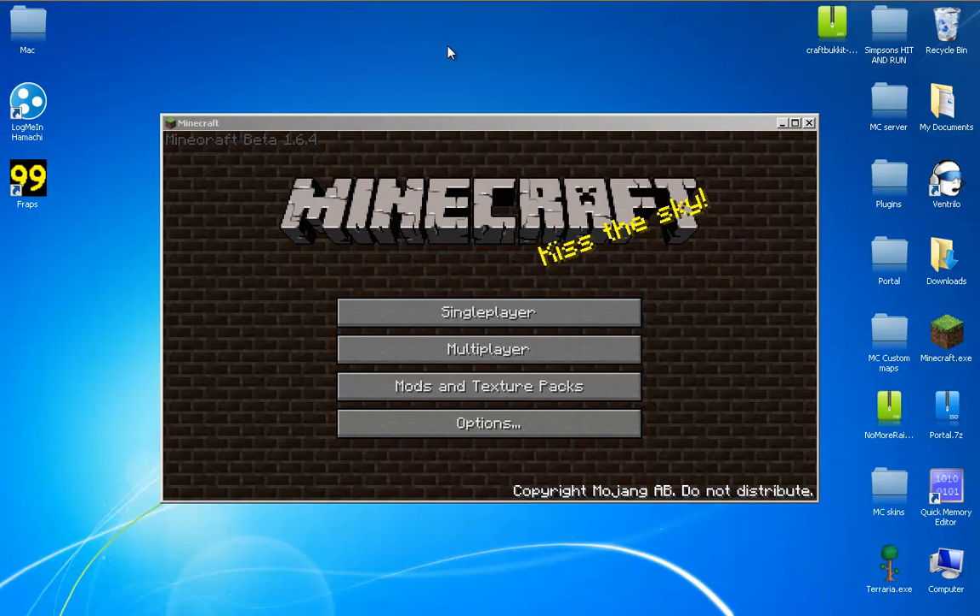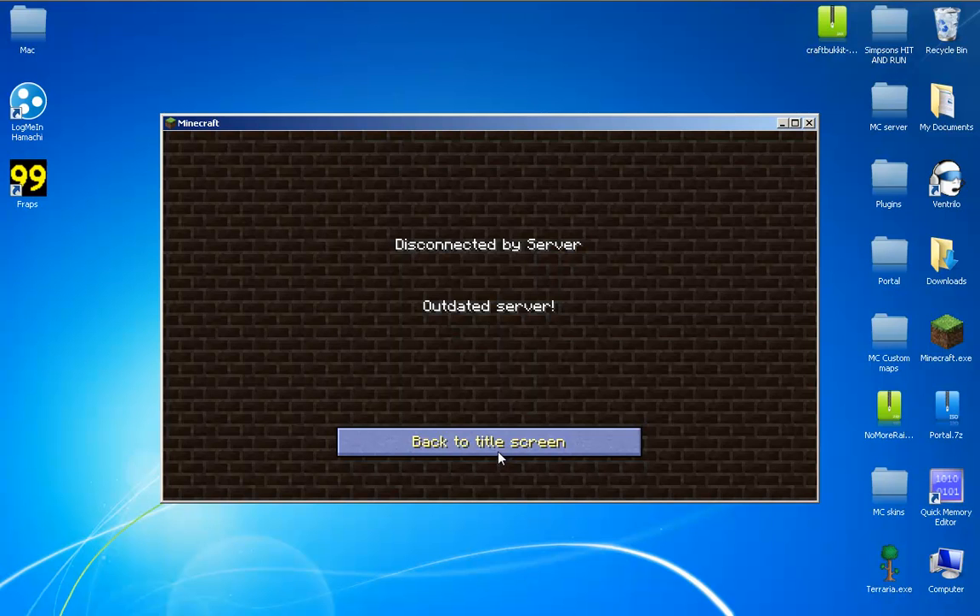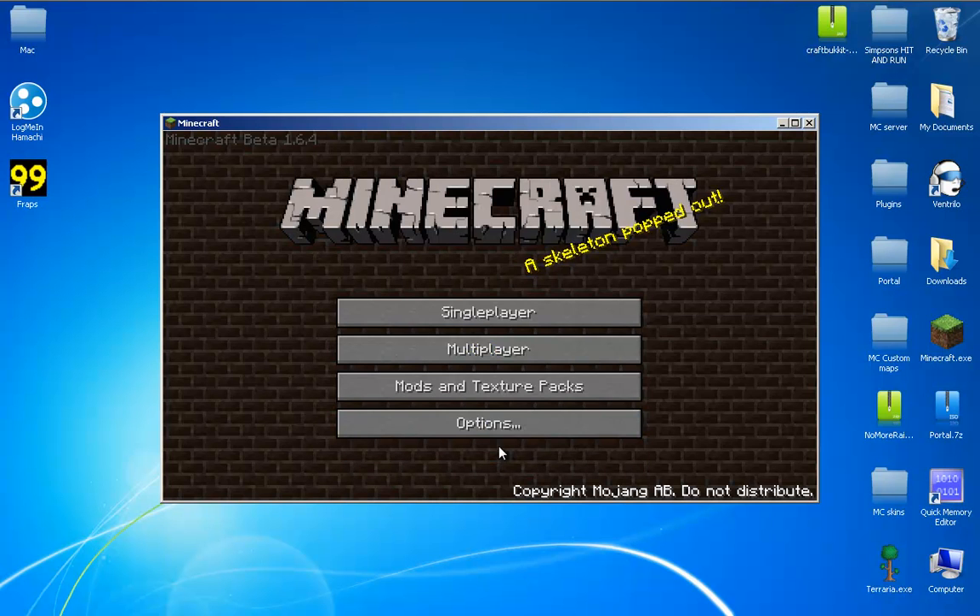Hey guys, what's up? ShotKey124 here. With the new update 1.6.4, I noticed that a lot of people are having this issue. When you try to connect to your server, it says 'update server' and it's not letting you connect. I'm going to show you how to fix this.